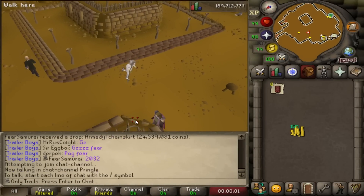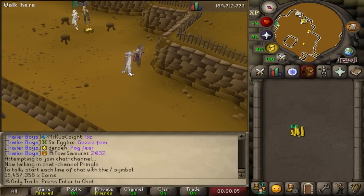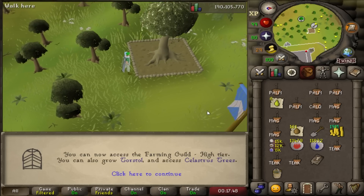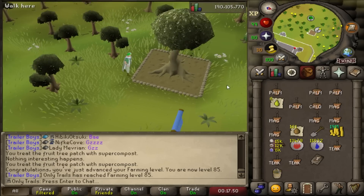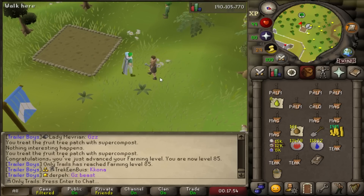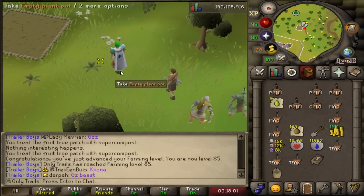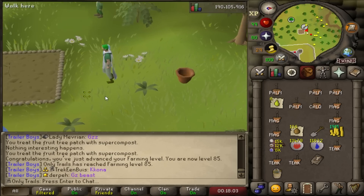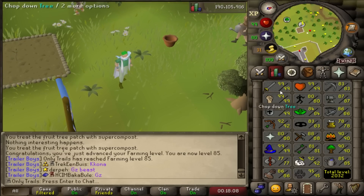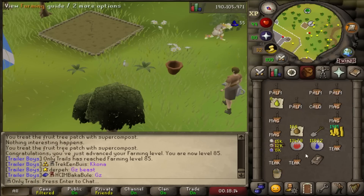After about a 40-minute selling session, we ended up with 15.4 mil. Also, 85 farming — which means we can now enter the upper level of the farming guild without having to boost. That crept up on me, but I'm still doing tree runs once a day, maybe once every three days. I've got an unlimited amount of yew seeds from the Crystal Impling, so I'm pretty sure I have 99 farming banked and might as well go for it passively.